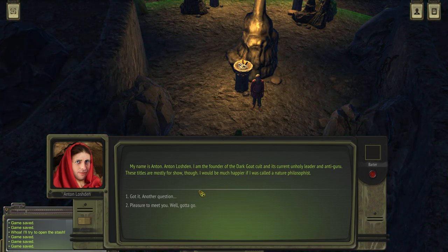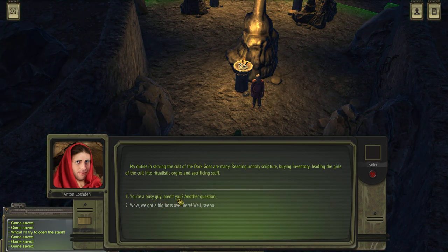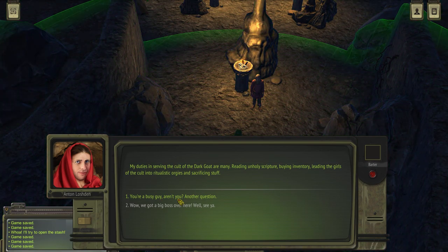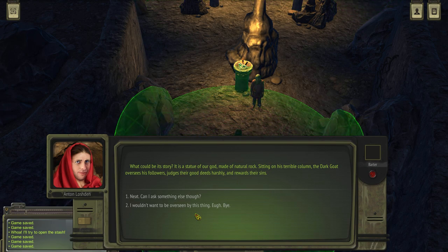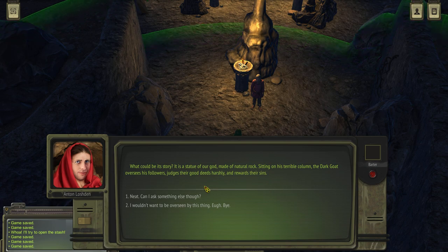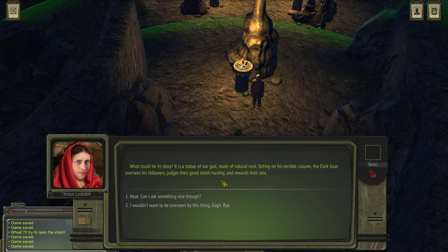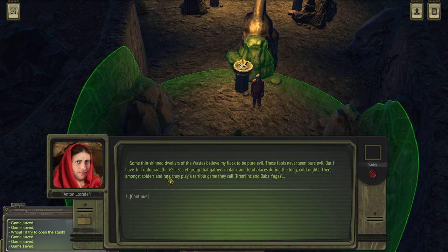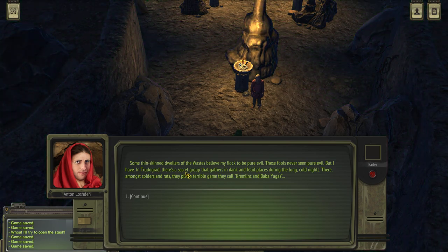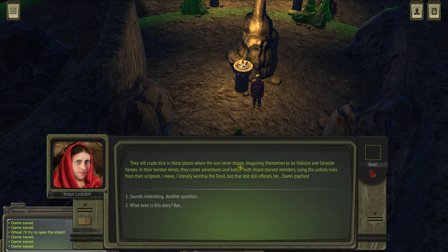I'm the founder of the dark goat cult — an anti-guru. The titles are mostly for show. I'll call you a nature-philosopher. Reading the dark and holy scriptures, reading the girls of the court. Yeah, I have to kill him for sure. He oversees his followers and judges their good deeds harshly. Your god doesn't understand. Some thin-skinned folks of the wasteland may believe my flock to be pure evil. They call us criminals and Baba Yagas. Well, I guess I have to play that game now. I guess this is a reference to Dungeons and Dragons.